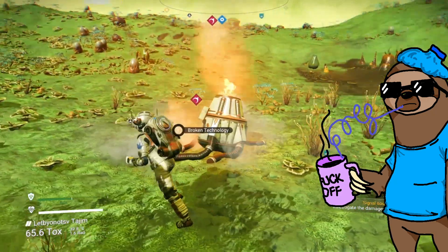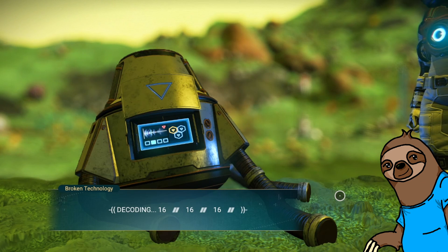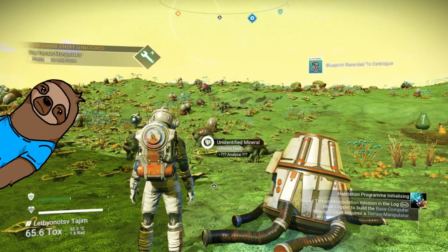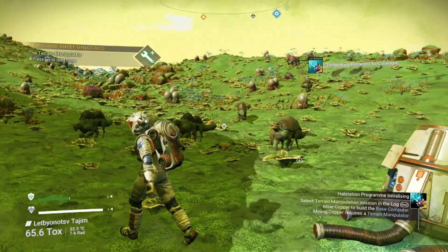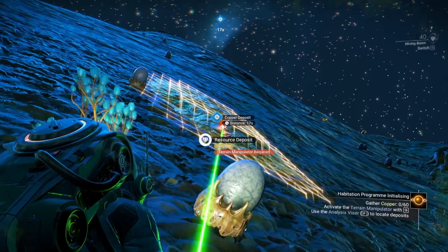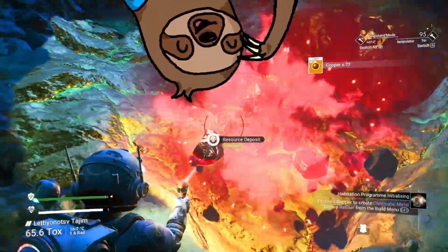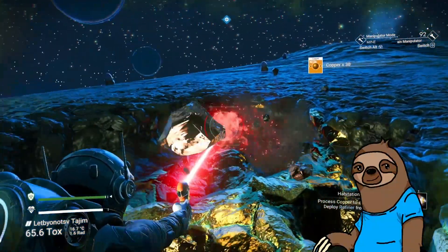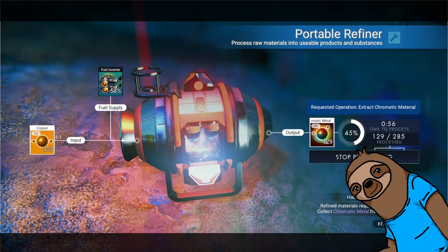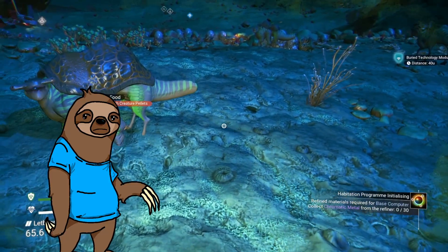After partying all night with the wildlife, go ahead and access the broken beacon that we originally came for, to extract the plans required to build our first base. Now to build it, we need a very important resource that you will almost never have enough of: chromatic metal. We get this by grinding other metals with science. Scan around for some copper and head on over. Once there, you can simulate the actual experience of being a real life space miner using your newly crafted terrain manipulator to suck the copper right out of the ground into your inventory. Refine that dirty ore into beautiful chromatic metal using your portable refiner. And we're ready to build our first base computer — oh, well, not here. Let's explore our system and see if we can find a prettier planet to call home.